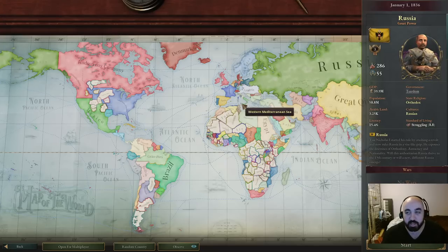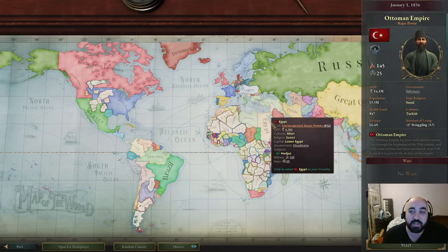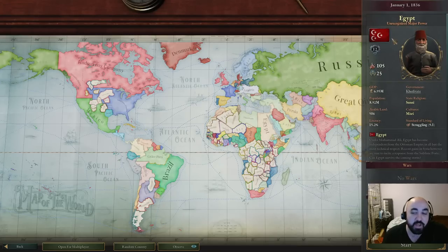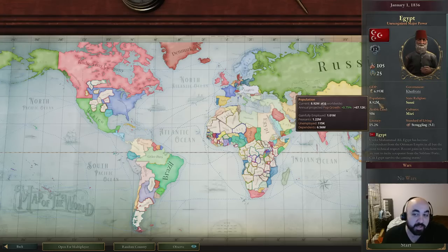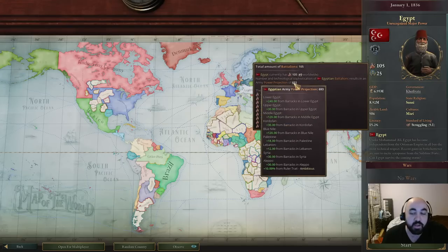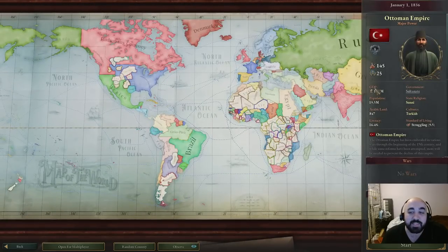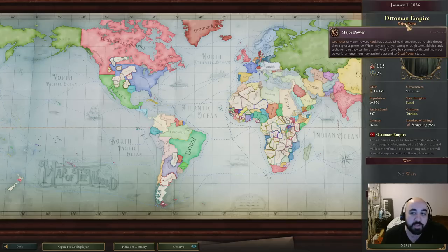Now let's talk about the most important thing: your recognition status. If 'unrecognized' appears before your country label, this makes a huge difference in gameplay. Ottomans are a major power, but Egypt is an unrecognized major power. Even though Egypt has relatively high population, a pretty good GDP, and a strong power projection of 700, Egypt will be a much harder start than the Ottomans, who look somewhat similar but are recognized as a major power.